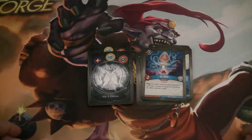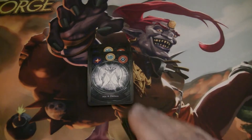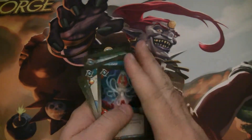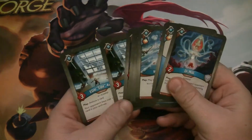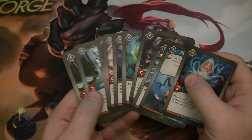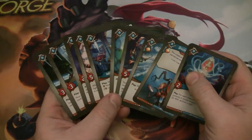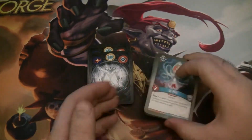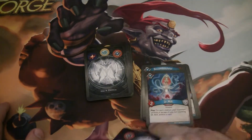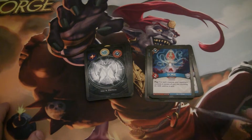Dr. Millie is a two-power scientist. For each creature your opponent controls in excess of you, not counting Dr. Millie, archive a card. That is potentially very, very good with the Edais. I'm worried it won't be as good with the Saurians, but we don't have a ton of creatures in Logos so far, so this could be relatively creature-lite, in which case it's going to fire. Even if you archive one with it, that's pretty good.